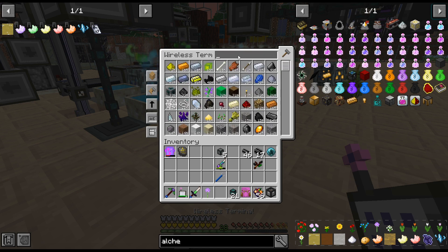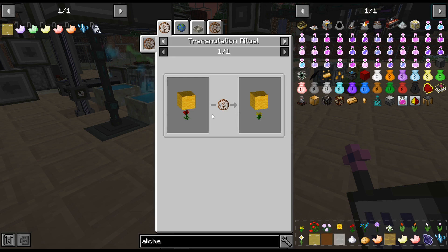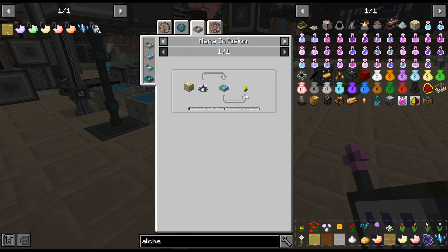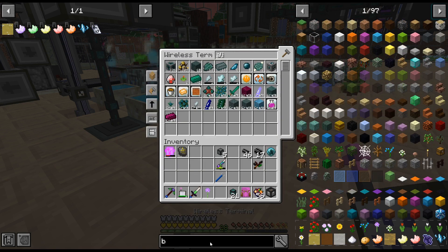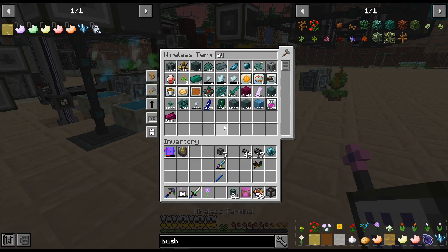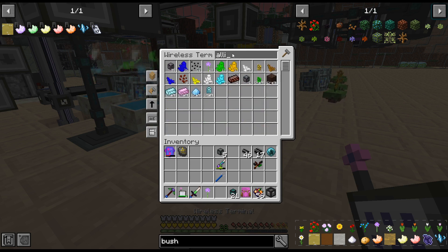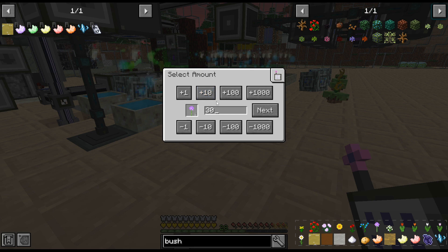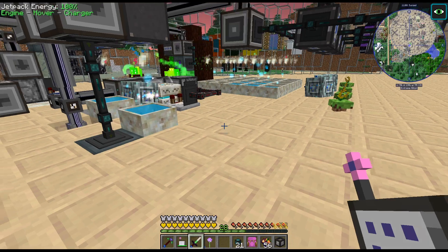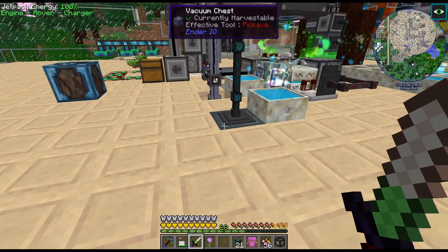So instead of having the vacuum chest up here like I did over here - because that was easier to get it into the thing - that would drop the item and then pull it up into the thing. This actually pulls it down and pulls it through the mana pool. So this actually just kind of works, which I thought was pretty funny. And I also could probably - I think the dandelion - isn't there one other one that does like a double? I don't remember.